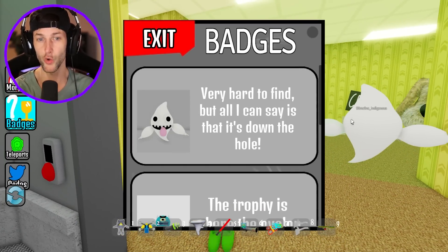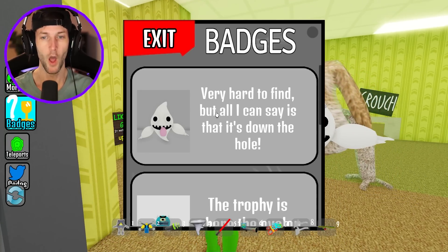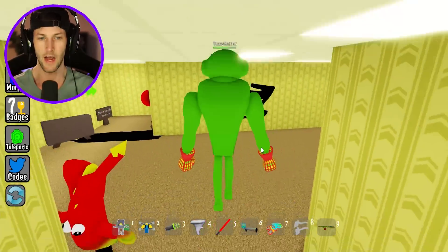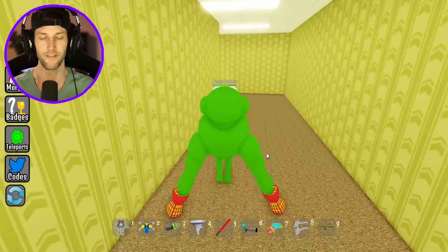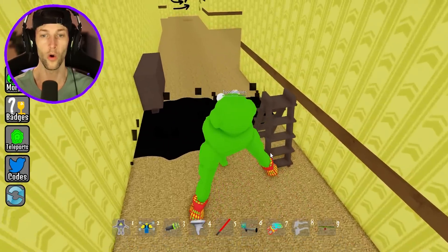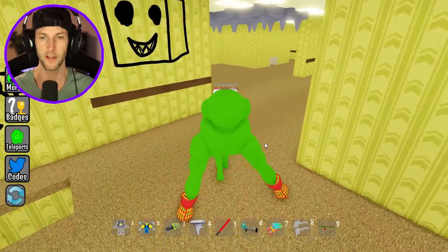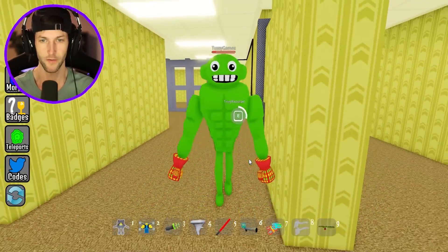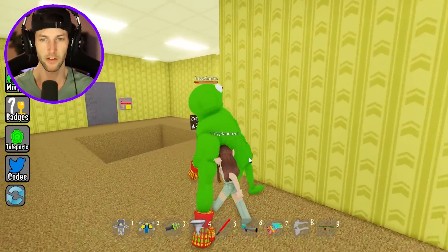Let's see what else we have — this ghost thing. He looks like Boo from Mario. Very hard to find, but all I can say is that it's down the hole. The last time we had a down-the-hole morph, we had to go near the Amanda the Adventure location. So let's take Jumbo Josh over that hole. He looks like he's doing the limbo. I don't think he'd be very good at limbo because he's so tall — he's like eight feet.